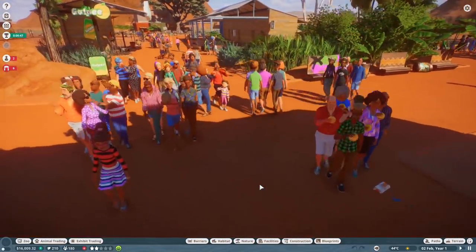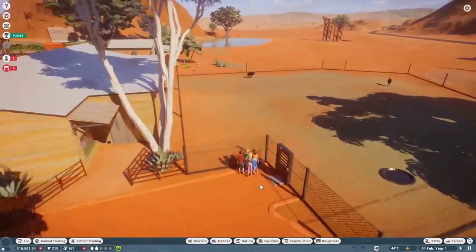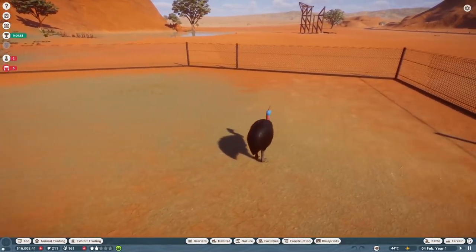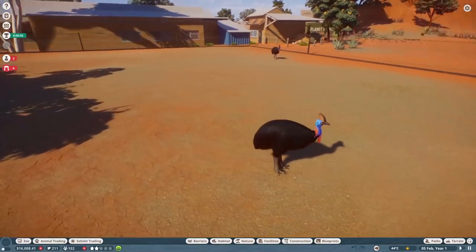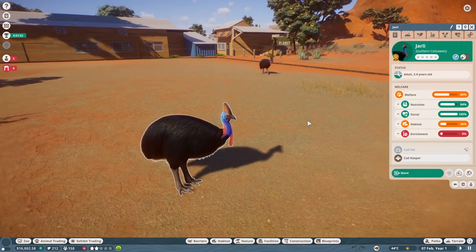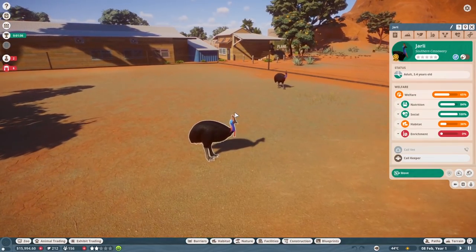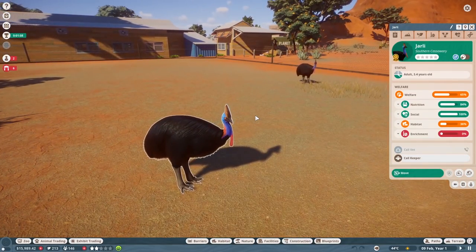Our little zoo. Although we've got to fix the trash problem, we at least have some other animals over here. They're turkeys — well, they kind of look like turkeys. These are actually called the Southern Cassowary? I don't know how to pronounce that. It basically looks like a cross between a turkey and maybe an ostrich.